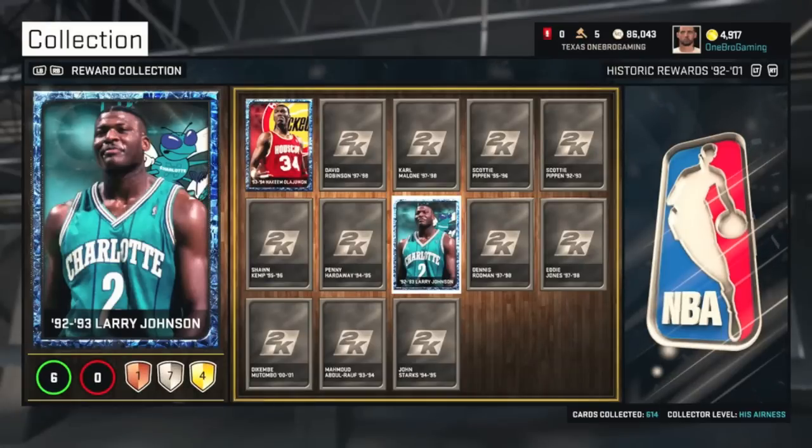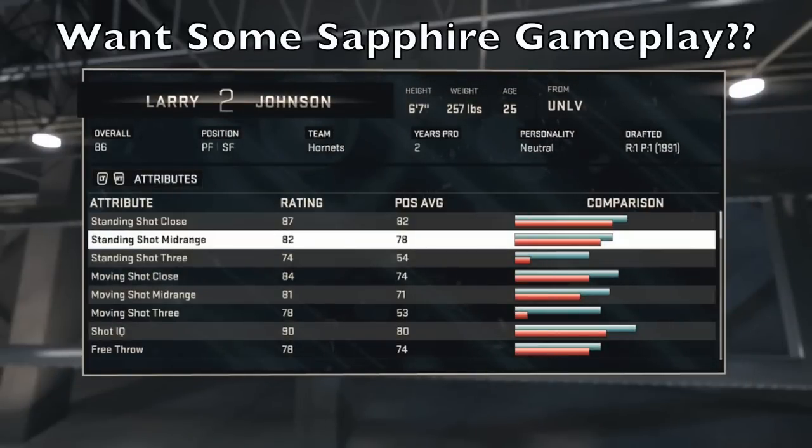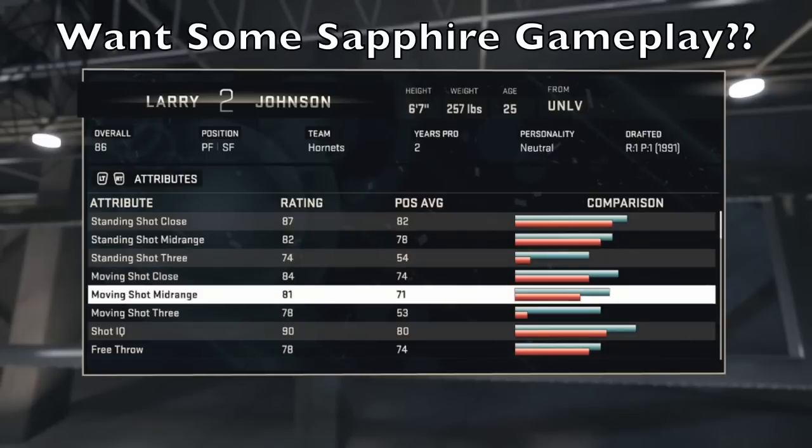After you guys get to see this beautiful card, we're going to go ahead and check out his stats and his badges so we can see what he's got to give to the squad. I've got a question for you guys — would you want me to do an All Sapphire collection team and do some gameplay with that squad? Comment down below. His midrange is an 82.